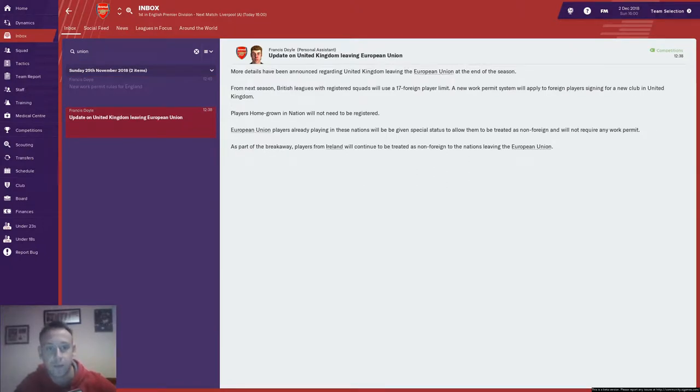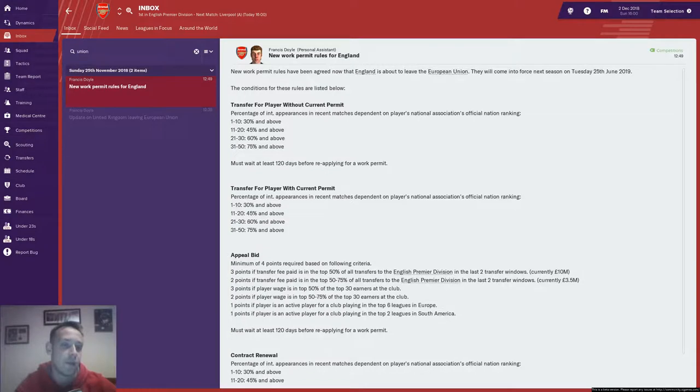So yeah, update on England leaving the European Union. More details have been announced. From next season, British leagues will register squads with a 17 foreign player limit. A new work permit system will apply for foreign player signings. Players homegrown in nation will not need to be registered. EU players already playing in these nations will be given a special status to be treated as non-foreign and won't require any work permit. So I guess it's preventing the influx of more foreign players rather than limiting existing ones.